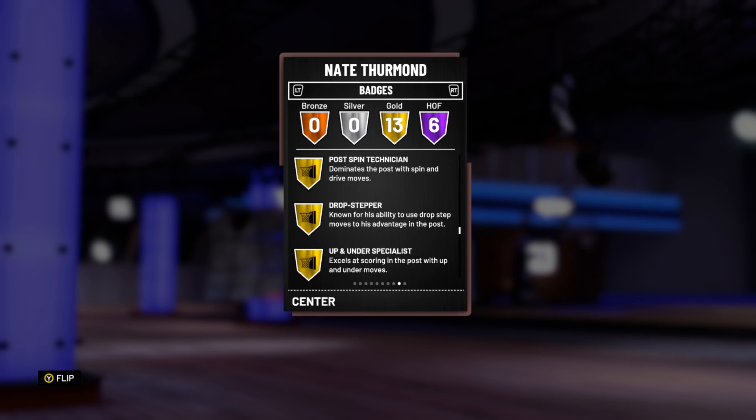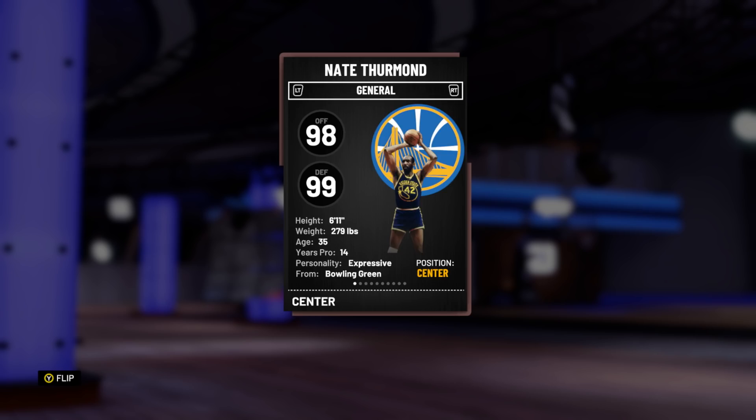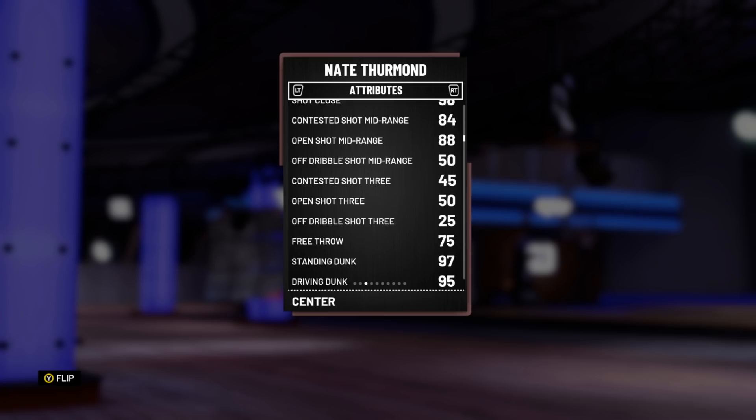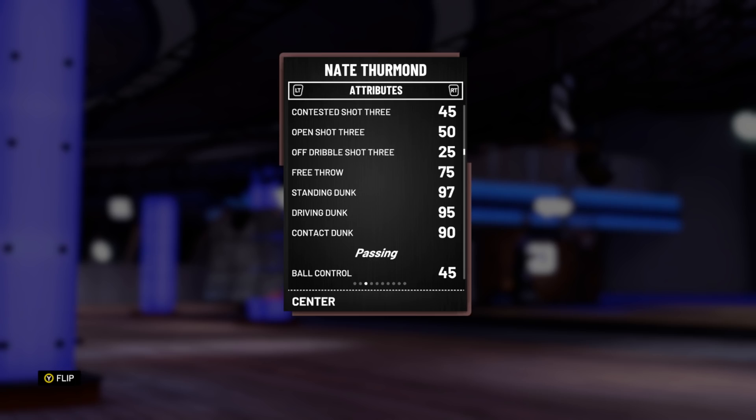He also has a couple of personality badges — 98 offense, 99 defense overall, 6'11" center. He's not too tall for a center but not very small either. 97 driving, 93 driving left, 92 post fadeaway, 96 post hook. He has good in-the-post control, open shot mid of 88, three-point rating of 50 which is not great at all, but he's not a three-point shooter. Standing dunk 97, driving dunk 95, tendencies driving in 95, sign 90.